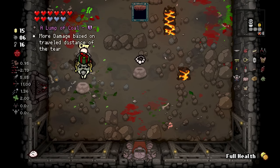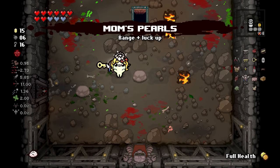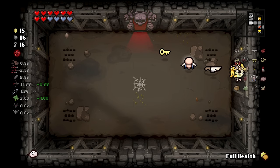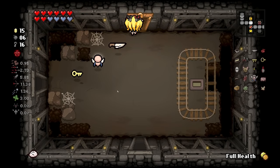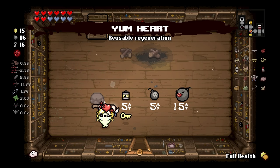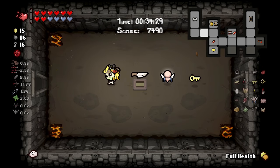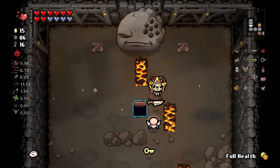We'll get another boss item - Coal. Well, coal is good - it's actually not a bad item. Range and luck. I don't really know how Mama Mega would help us out on this, so I don't think we're going to do that. And we're not going to go to the mausoleum - let's just go back to the normal path.